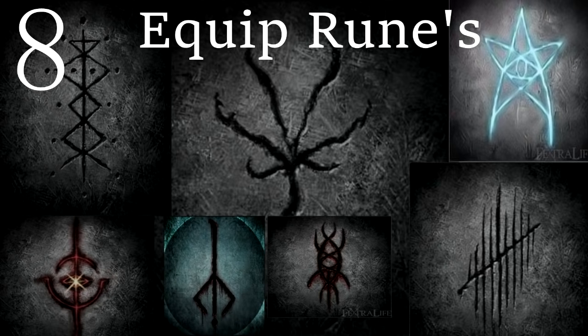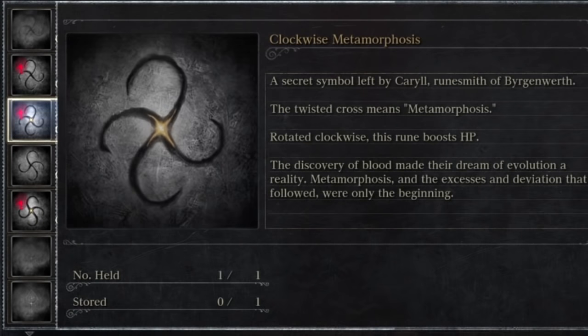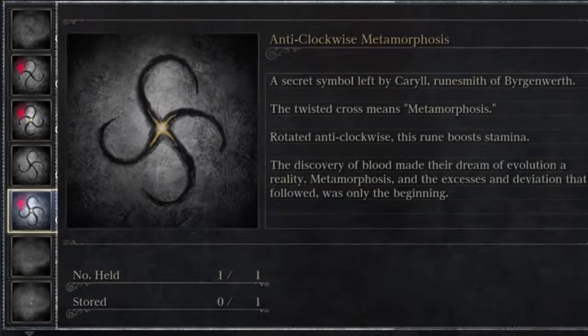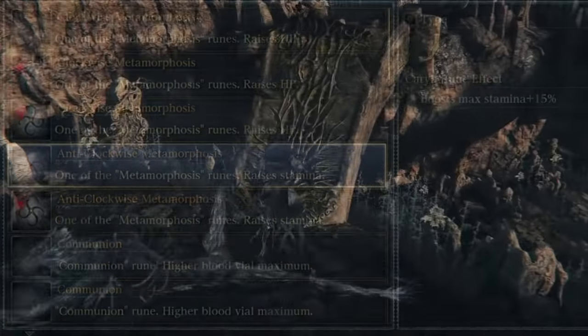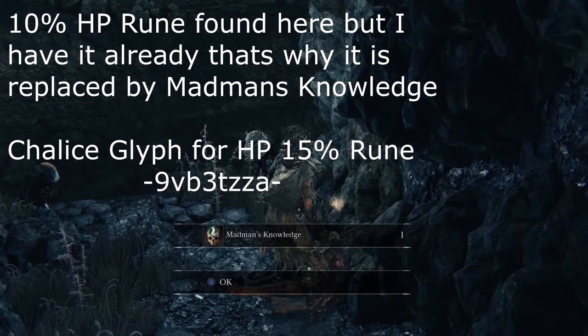Number 8: Picking Your Runes. Runes enhance your stats and are a very important part of Bloodborne — if you've played the Dark Souls series, they are the equivalent of rings. Some runes are essential and I use the same ones in 99% of my builds: the HP up runes and the Stamina up runes. These amplify your defensive stats and are almost mandatory in PvP. You will need 2 HP runes and 1 Stamina rune. You get the 10% HP rune from Nightmare of Frontier, while the 15% HP rune can be found in the Chalice dungeons — use the provided glyph to find it.